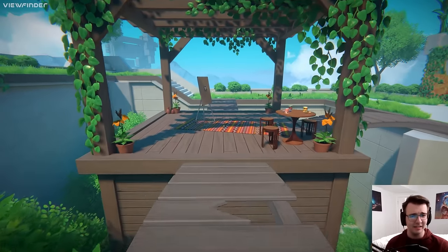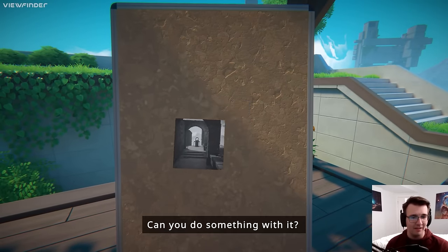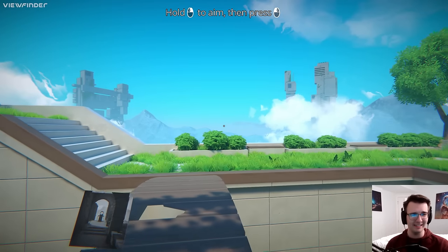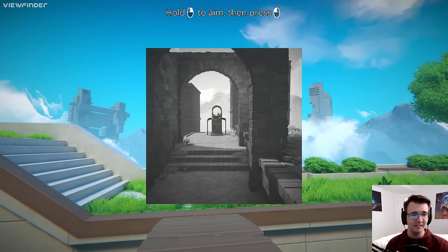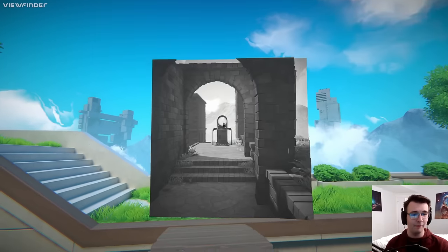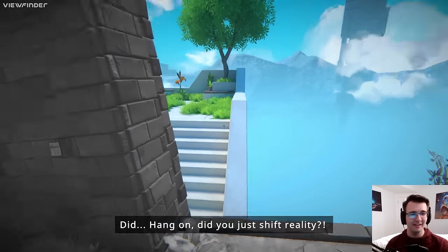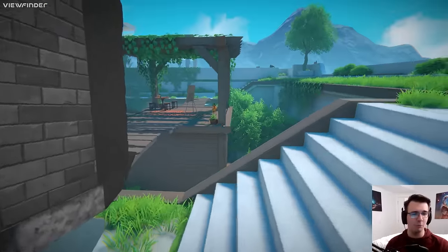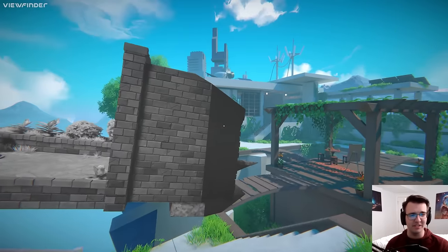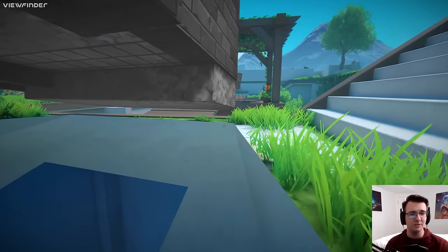The idea is — eventually I will have a... actually, this might show it. I can pick up the photo and what I can do is place it into the environment. And when the photo's here, I can walk into it, and the entirety of reality is shifted. You can see the photo from the side — it's a puzzle game about exploiting this mechanic. Seems absolutely incredible.